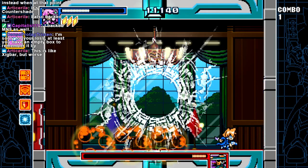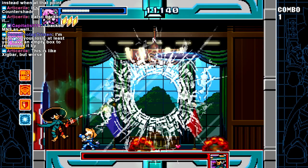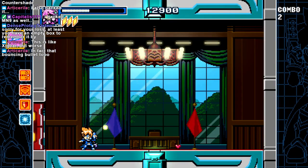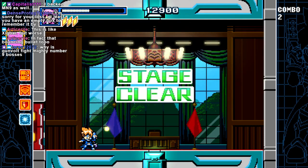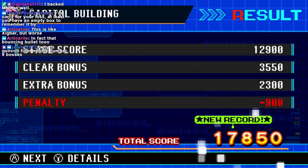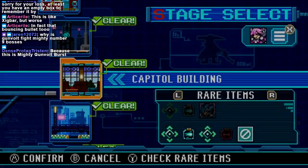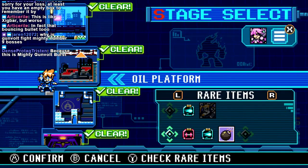He's almost dead. Die, please. There you go. I hate classic boss weakness stuff. I backed Mighty No. 9 as well. I didn't even get the empty box tier — I was all digital. Why is Gunvolt fighting Mighty No. 9 bosses? Because Beck is so bad that Gunvolt just decided to pitch in and do his job for him. That's not why — but head cannon. It's not wrong!